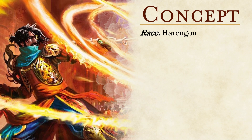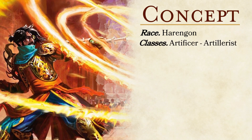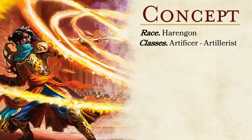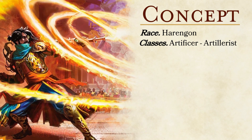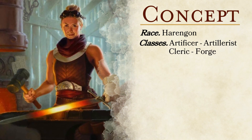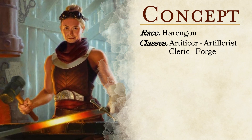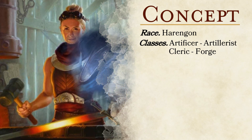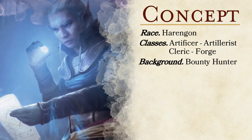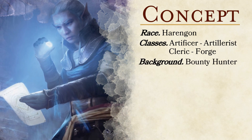When it comes to our class and subclass, we will be multi-classing. Our primary class and subclass will be an Artillerist Artificer, as it will give us the option of being able to craft magic items, and as an Artillerist, we will be able to craft a magical pistol or turret-like device with offensive or defensive options. The dip into Forge Cleric isn't optimal, but the early subclass features are just too flavorful to pass up and plays into the theme of being able to enhance and craft items. Drawing from our sci-fi inspiration, for this character's background we are going with Bounty Hunter — a character who uses their skills to hunt down any unsavory criminals or destructive beasts if the price is right.